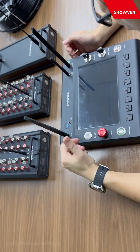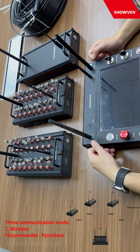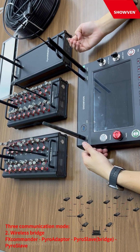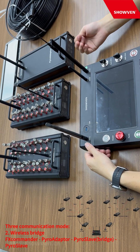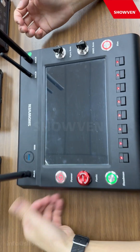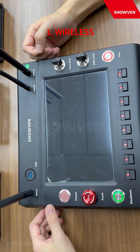Today I would like to share with you three firing modes with the pilot slaves. One is the wireless mode, another is the wireless bridge function, as well as the wired communication. First I will show you the wireless function — communication between the slaves and the FS commander.